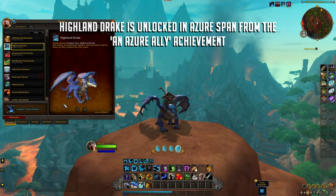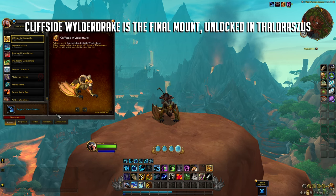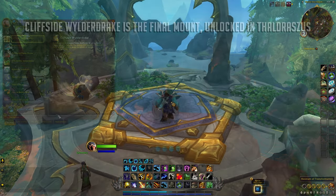Your third Drake will be the Highland Drake, unlocked in the Azure Span from the achievement called An Azure Ally. And lastly, you will earn the Cliffside Wylderdrake, which is unlocked in Thaldraszus.